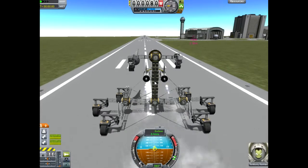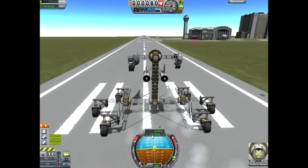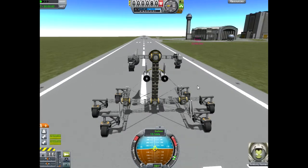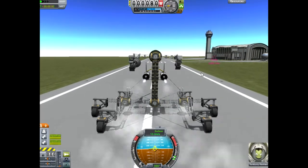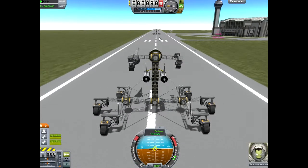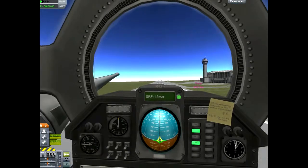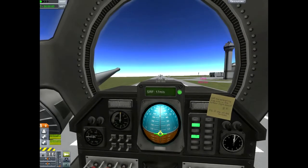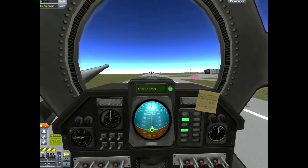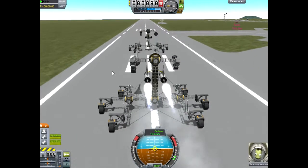You don't want to go too fast or the wheels will pop — pick around 15. Let's try it. First person view, we'll do 15, 16, 17, 18. Let's do it. And... kaboom.